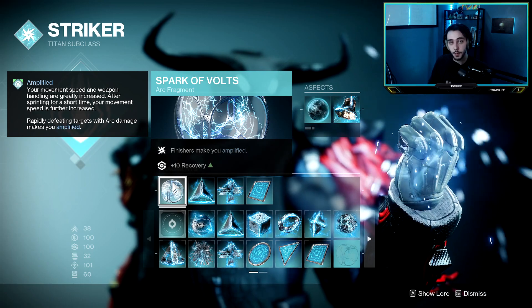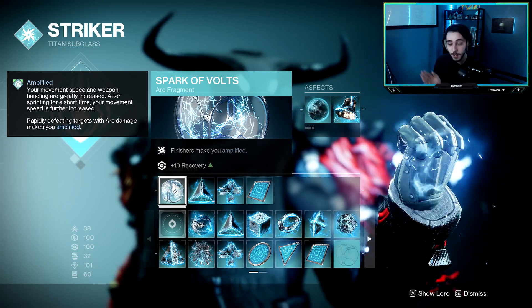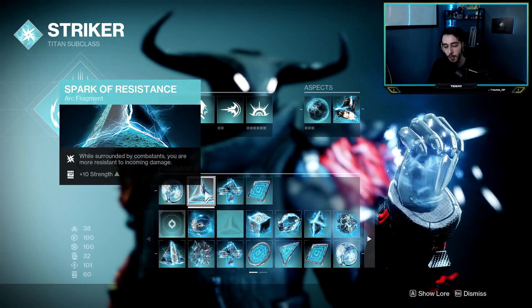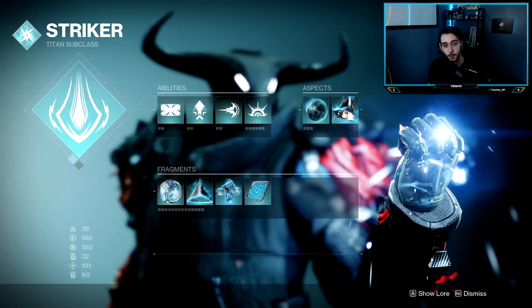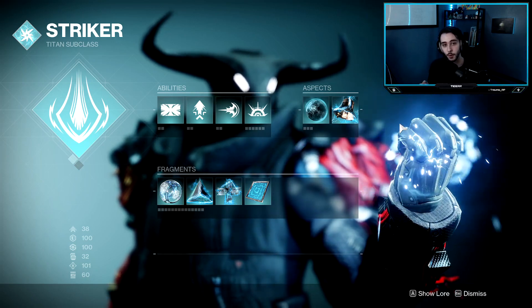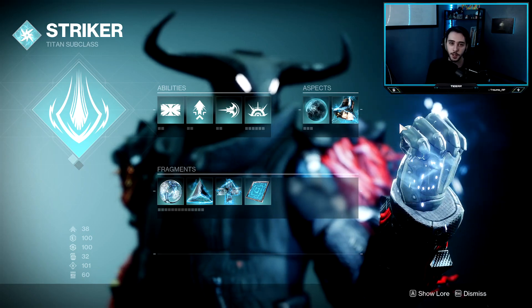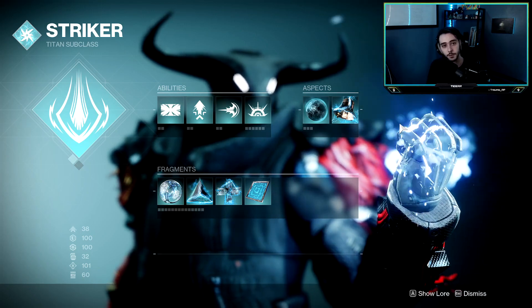And then finally, this last fragment basically does absolutely nothing in PvP, but I like the plus 10 recovery. So it's there. Yeah, let me know what you think in the comments below. This build is really fun. If you enjoyed the video, I'd really appreciate a like. If you have any ideas, leave comments below for what I should run in Lightfall. And if you've enjoyed my previous videos, I'd really appreciate a sub — helps me out a lot. I hope you guys enjoy the video.